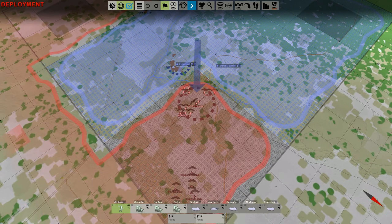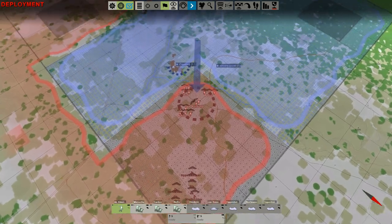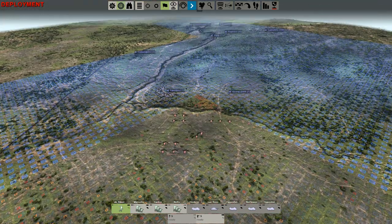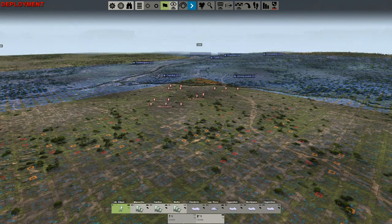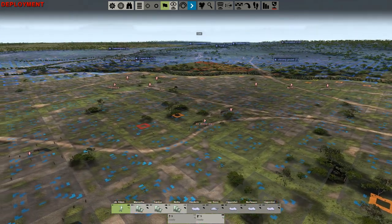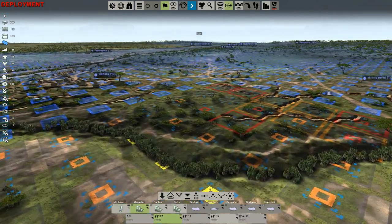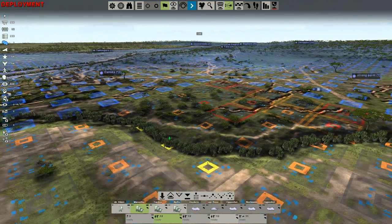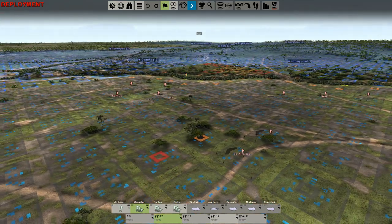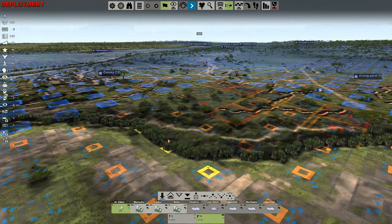What we really want to try and take is the Kanoka area and this strong point. Ideally we get that armor, move up, and assist our infantry in the defense and do a counter-attack. That's my plan. But as you can see we don't have a lot in the way of cover in this area, so what I'm going to try to do is actually hide our boys over here in this sort of swampy ground.